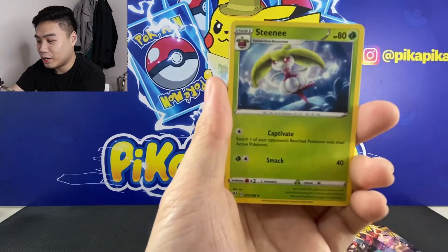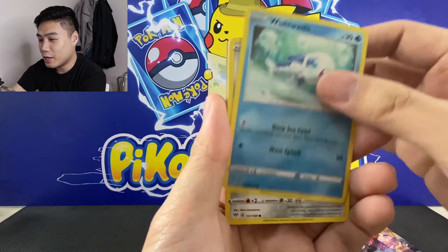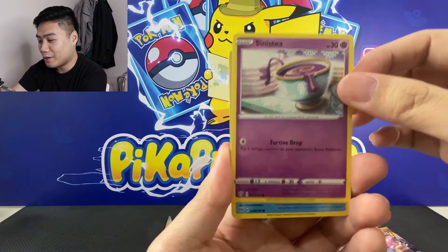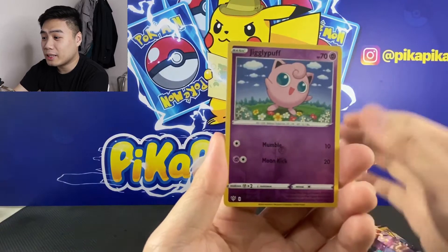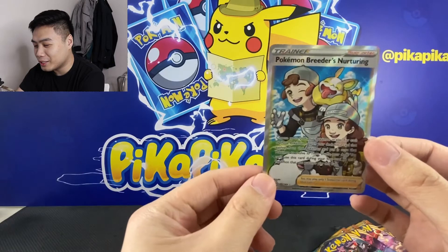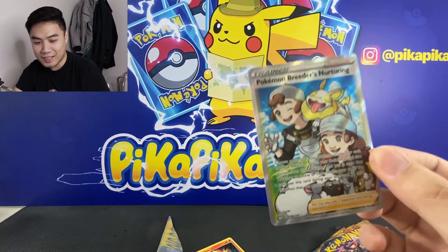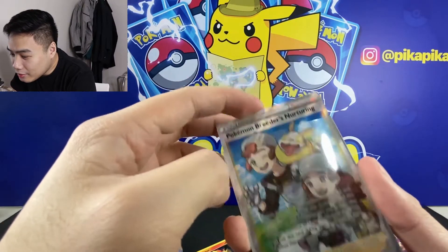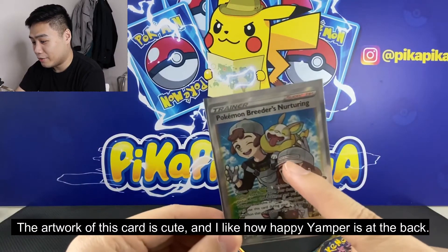We have Energy, we have Rose Tower, we have Ashtini, we have Dedenne, Wishiwashi, we have Koffing, we have Sinistea, we have Phoebe, a Passimian, a Reverse Jigglypuff, and a Full Art Pokemon Breeders Nurturing. Wow, very nice! Ang kitang card. Lalo si Yamper, very happy siya nandyan.